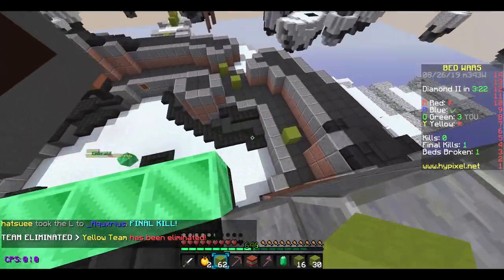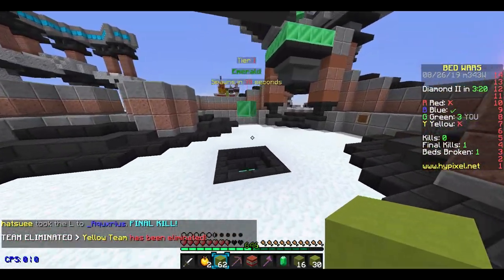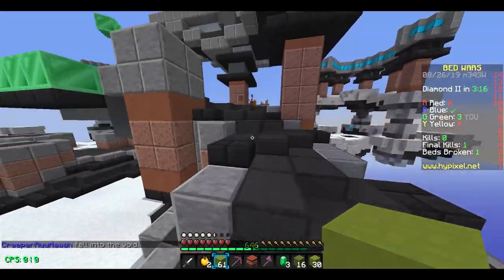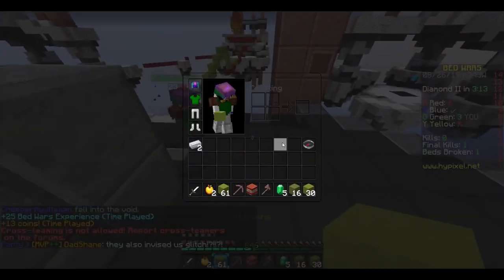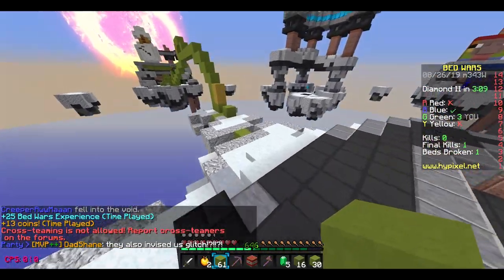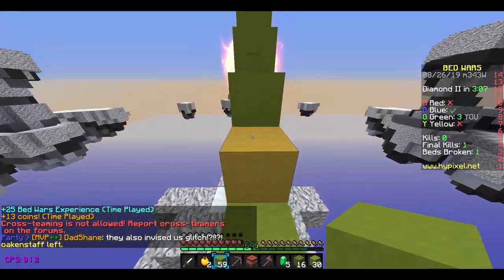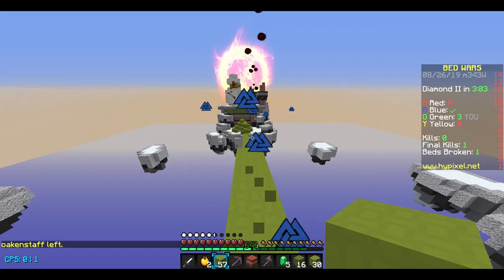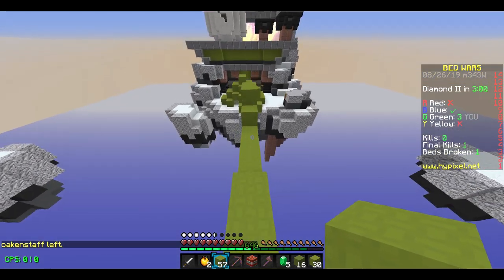I'm here at mid and there's one emerald right here, two down here, and there's probably two up there. That's five emeralds - let's check. Yes, there's two. We have five emeralds now. I'm gonna go to blue - blue's the only base alive. I'm gonna get invis and get blue. We got this, no problem.